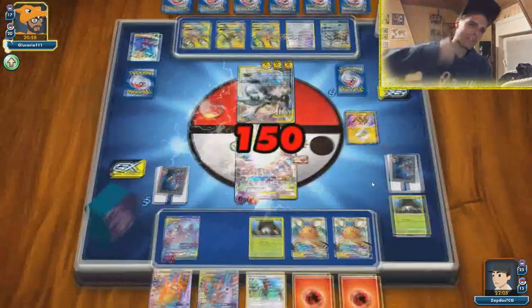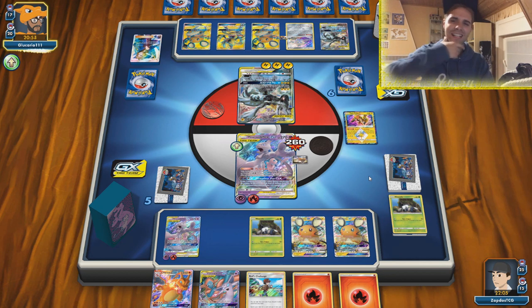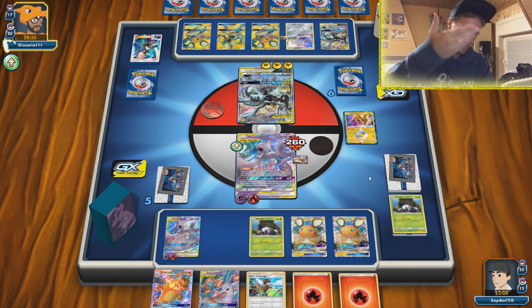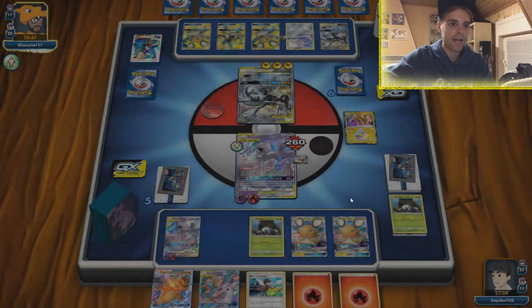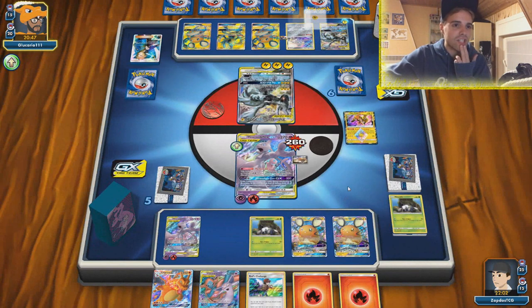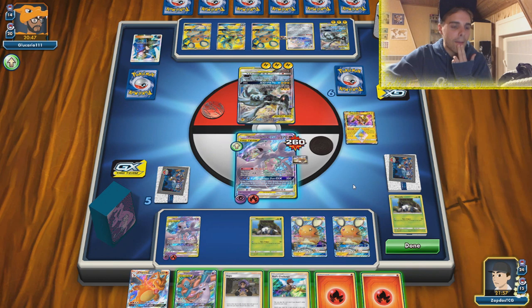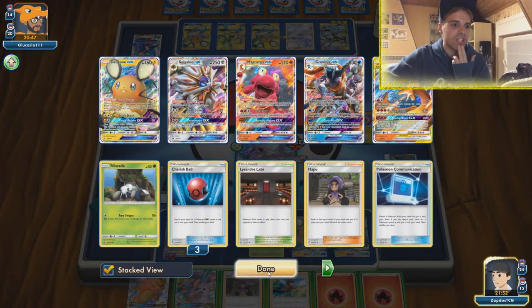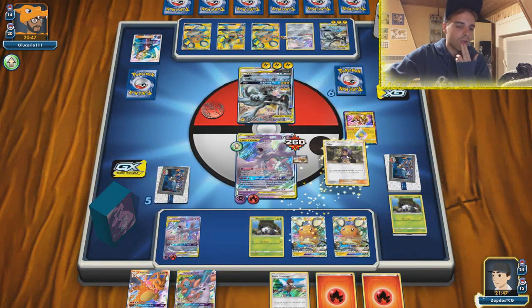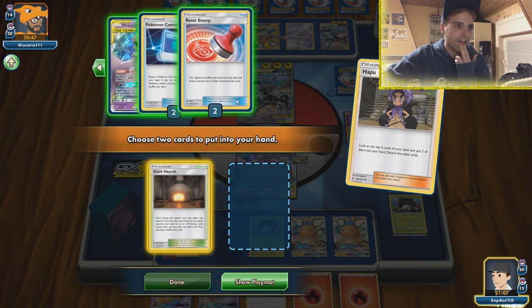Three energies now, we need to find it. We had Welder in hand, why can't we find the Welders? Full Blitz - do we survive though? Does he have the Electropower - did he already use it? Hopefully we survive, I think we deserve that after this Reset Stamp. Yeah, we survived this hit! I don't know how to feel - maybe glad. We already have it in hand so now we can use Rat's Challenge to get it immediately, he could stamp us again though. We can Hapu - or we can Rat's Challenge to make sure we get the combo. But Hapu - all those Welders are still in the deck so Hapu is the most logical choice.